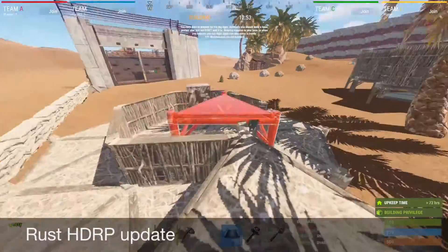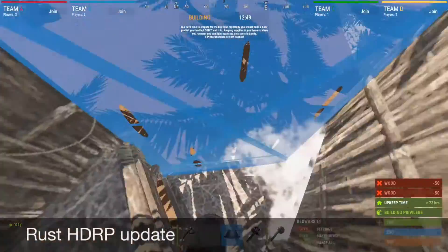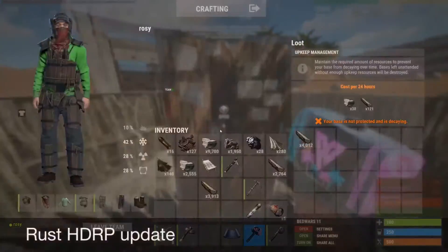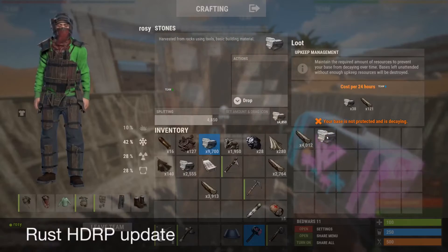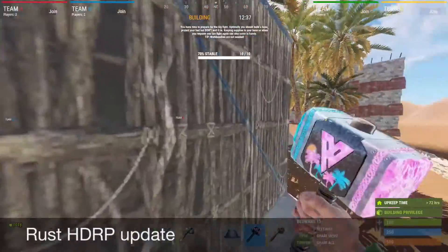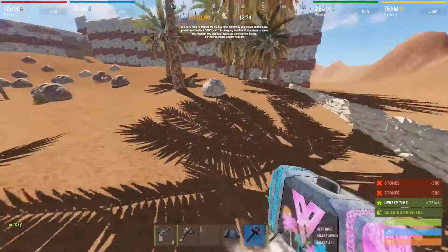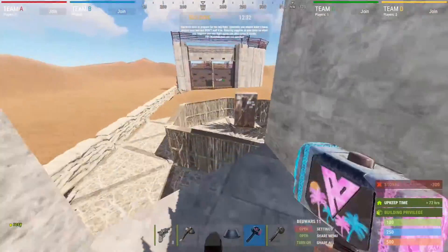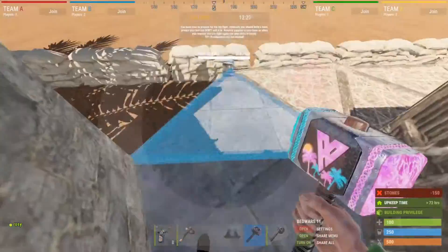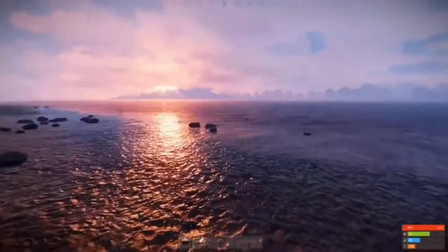I think what the update is going to be mostly about is making the game more realistic — not sure if that would come to the graphics too, but I think it would. They would probably make things look more realistic, like if you're walking around the mountain you see a bunch of rocks — they would actually make the rocks look realistic.